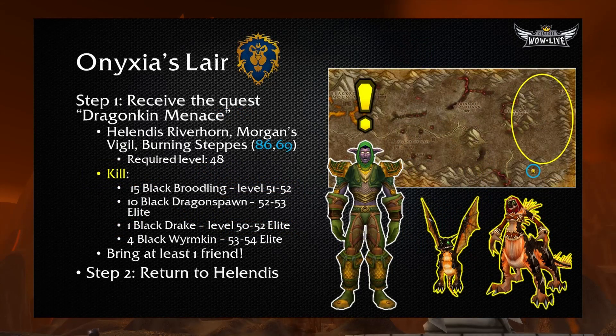Now we'll move on to the Alliance version of the Onyxia's Lair Attunement. Step one is to pick up the quest Dragonkin Menace from Helendris Riverhorn in Morgan's Vigil, Burning Steppes at 86.69. The required level to start this chain is 48. You're going to kill a bunch of Black Dragonkin right to the north of Morgan's Vigil: 15 Black Broodlings, 10 Black Dragonspawns, 1 Black Drake, and 4 Black Whelps. Three out of four of these are elite, so make sure you have at least one other person with you — I recommend a party of three. Once you kill that number of Dragonkin, head back to Helendris and turn in the quest.